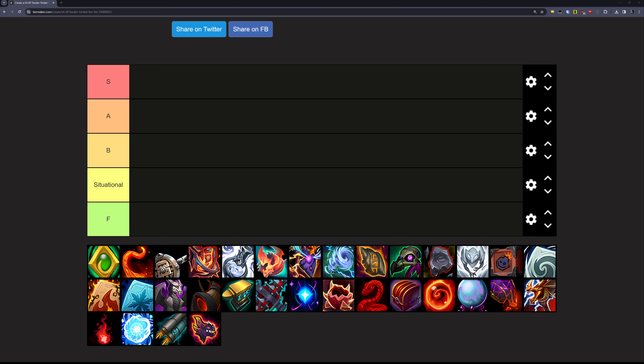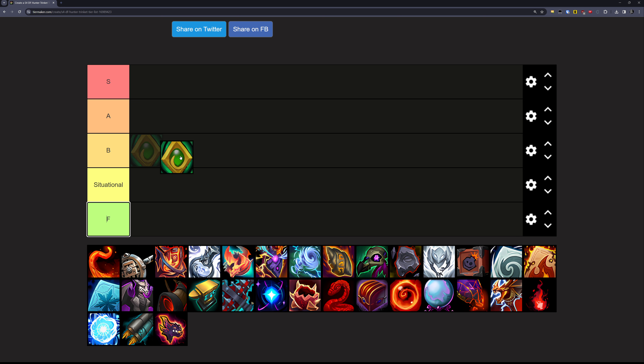So we're starting out with Pipp's Emerald Friendship Badge. This trinket is basically a pretty decent stat stick — it's basically just a hefty amount of flat stats, and then sometimes it'll proc for a seriously hefty amount of stats, and it just kind of rotates randomly. A lot of people read the tooltip of this trinket and assume you can manipulate it somehow, but you cannot. So I'm going to put this in the A tier.